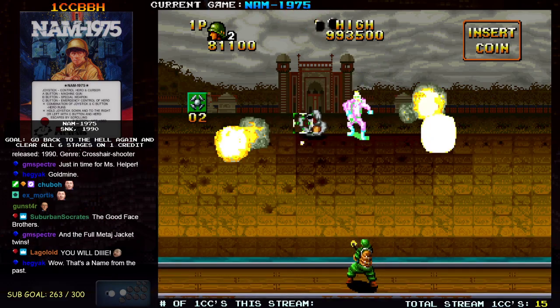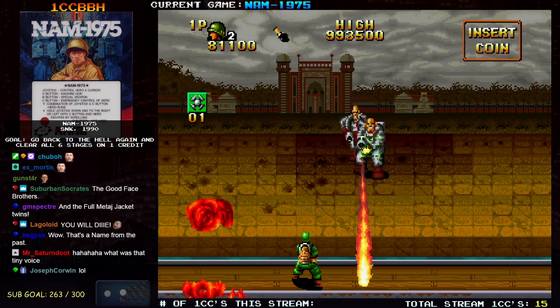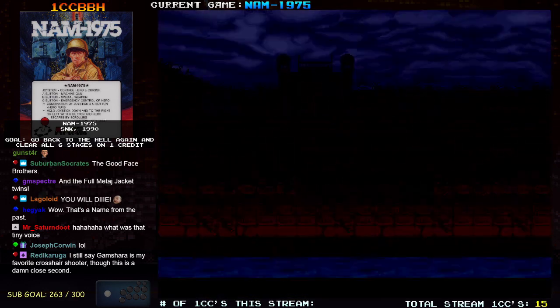So this is the first boss — a couple dudes running around throwing bombs. And they have flamethrowers. I should have killed the fat guy first; I missed out on some points there.